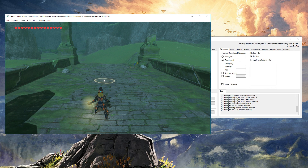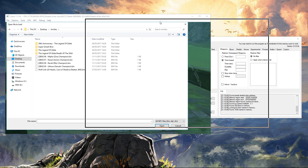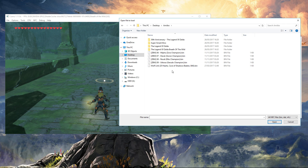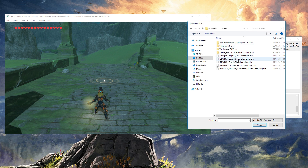Now we are ready to load an amiibo. We're going to go to NFC, scan NFC, go to the desktop amiibo folder. Here we have the four champion files at the bottom: Mipha, Daruk, Revali and Urbosa.